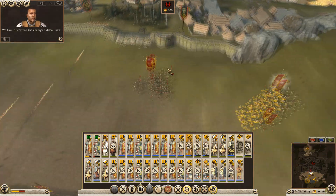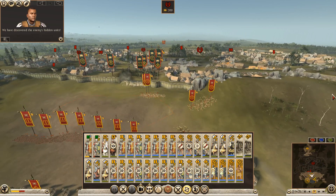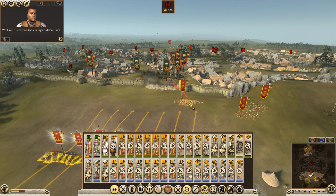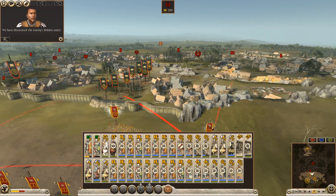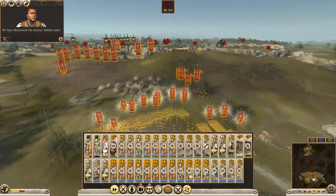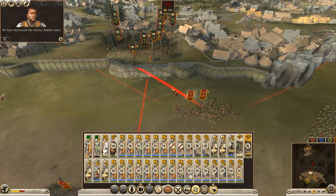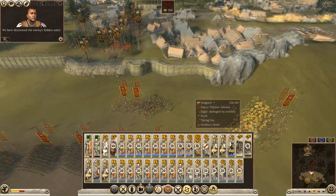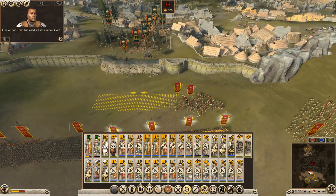We have discovered the enemy's hidden units. You guys come up behind. Yep, we're doing okay. You guys just drop the rest of your ammunition. One of our units has used all its ammunition. You guys come up on the double.